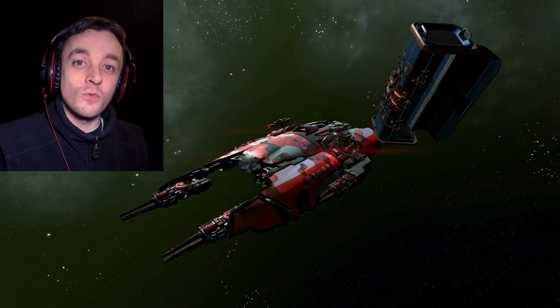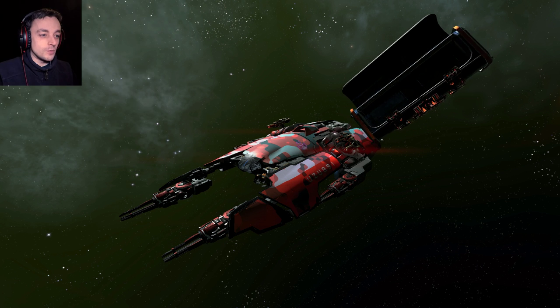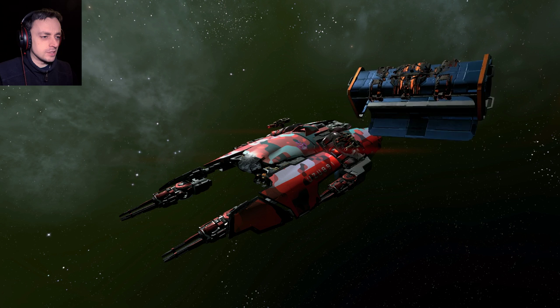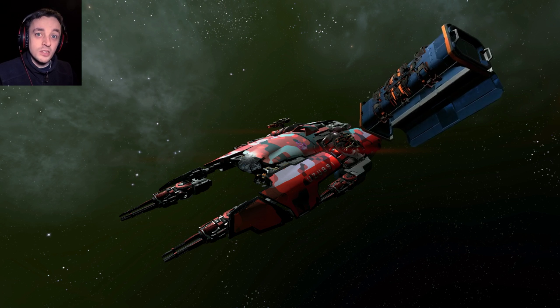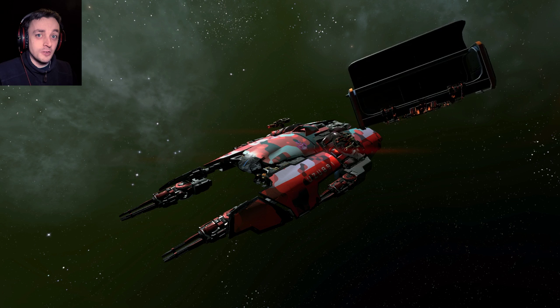Hello there, I'm OJ Puzzlefroats and welcome back to X4 Foundations, where we are currently in Paranid Space — I think we're in H.O.P. Space at the moment — and I'm finding these lockboxes absolutely everywhere. Remember I had a problem with free ships?